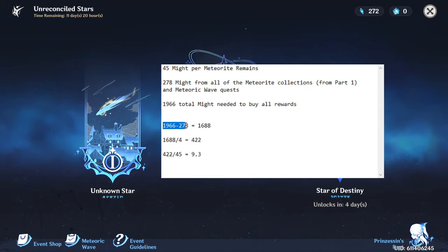So we subtract 278 from 1,966 and we need to get 1,688 Fading Stars Might from Meteoric Remains to buy every single item. There are four days until Part 3 drops — you can see that in the background at the bottom right of my notepad.